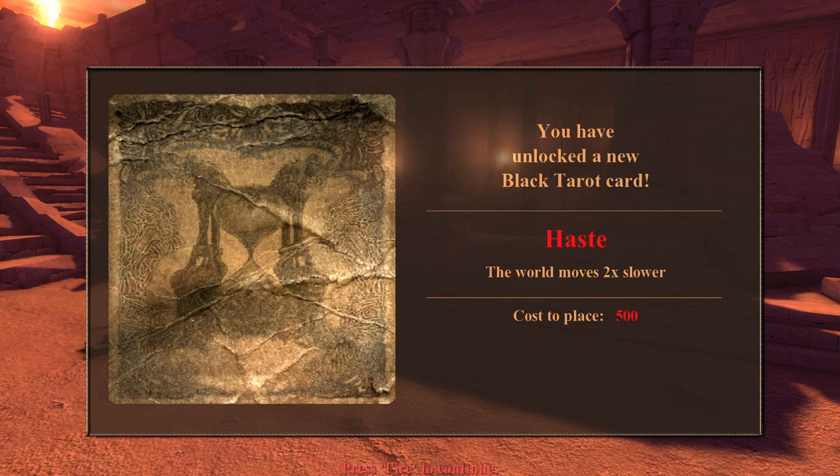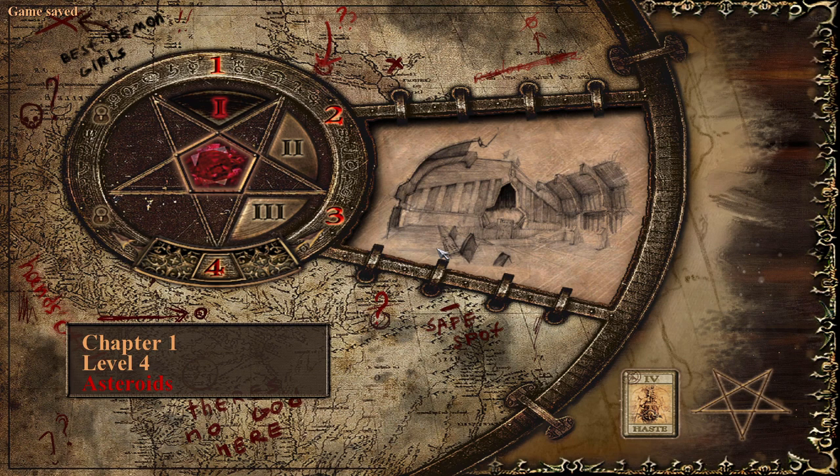Nice, Haste - world moves two times slower! So yeah, that was a fun level. Lots of references obviously to Serious Sam since it is a desert level - very fitting. Hope you guys enjoyed and I will catch you all on Asteroids.